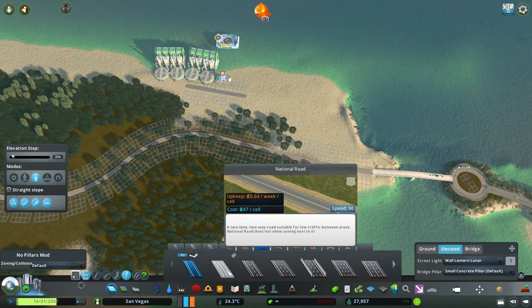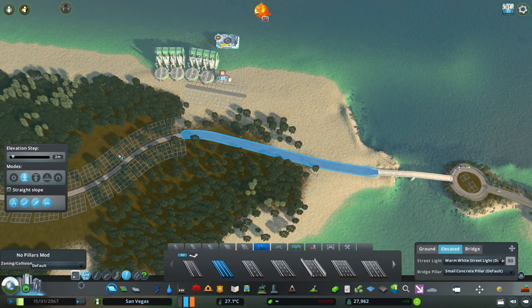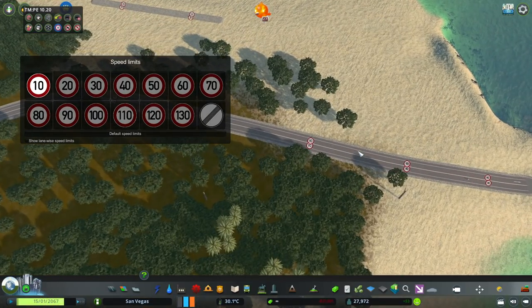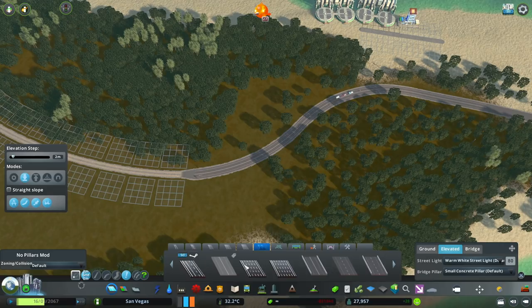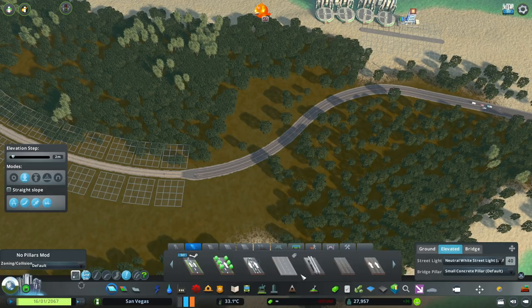To get to this island — I think it's called El Samir — they only have this little dirt road, going 30 kilometers per hour. That's going to take them a while, so we need to update this and get it going so they can get there a lot faster and easier.